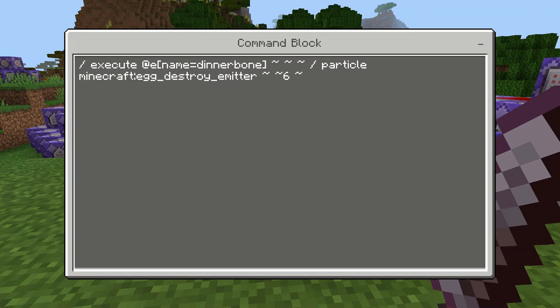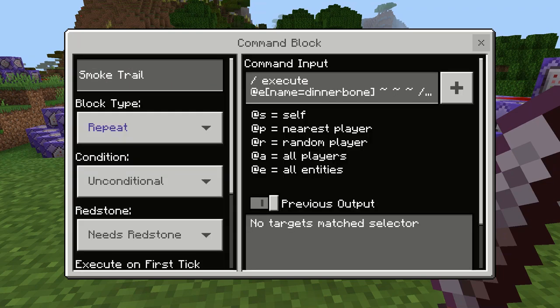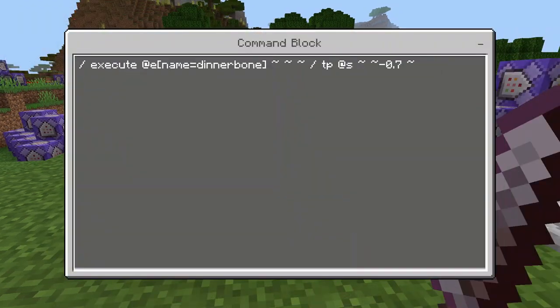This command gives our villagers a smoke trail — no change here. This command actually moves our villagers downward, and this is where the major change is. Previously, I would tell all villagers named Dinnerbone to teleport all villagers named Dinnerbone negative 0.7 blocks downward. However, this time, instead of that, it tells each villager named Dinnerbone to teleport themselves 0.7 blocks downward.